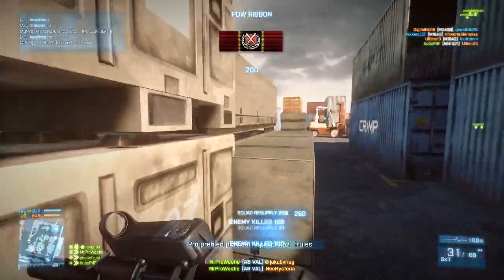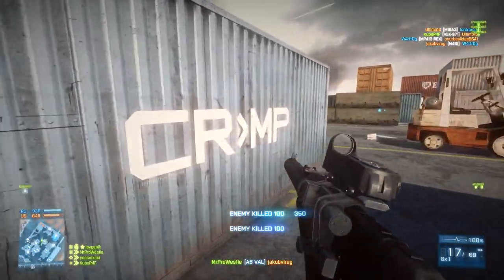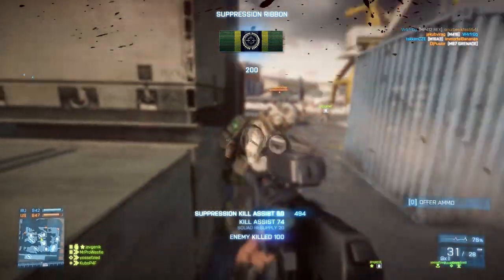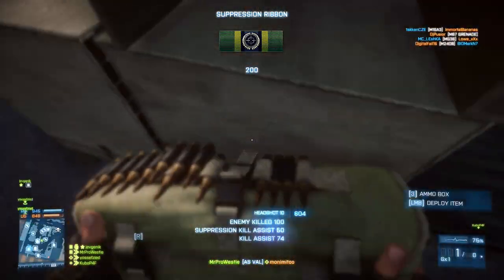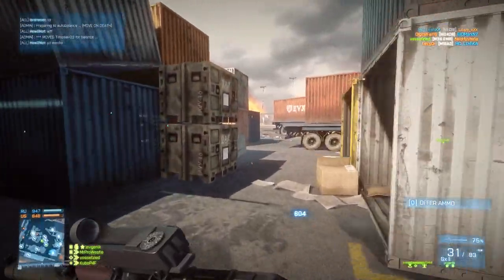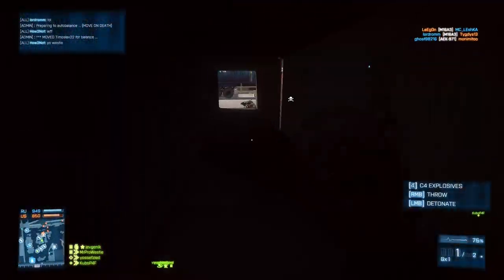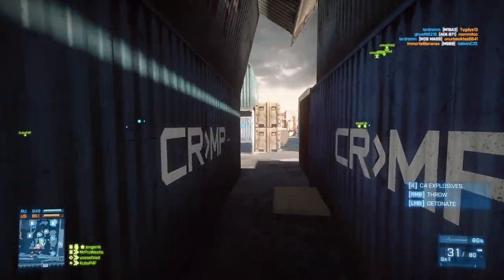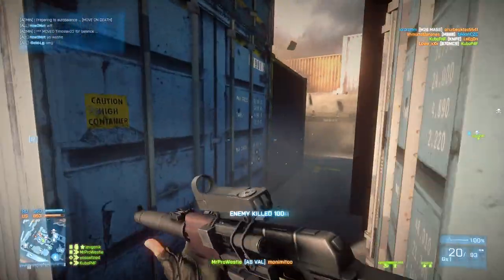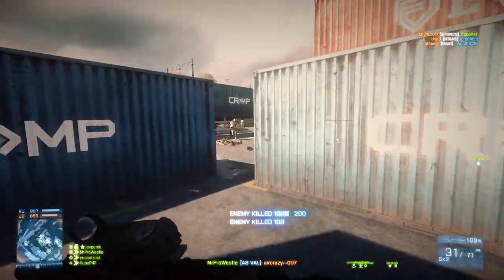Despite that high recoil overall, the weapon had an extremely low first shot recoil multiplier, which meant the first shot fired would land in almost exactly the same place as the second bullet, making it deadly if you could hit the head or torso with the first few rounds. Doing a max damage of 20 up close and having a rate of fire of 900 rounds a minute, if you landed the first two shots to the head, you'd do 80 damage in such a small amount of time that the player you shot wouldn't even have known what happened.